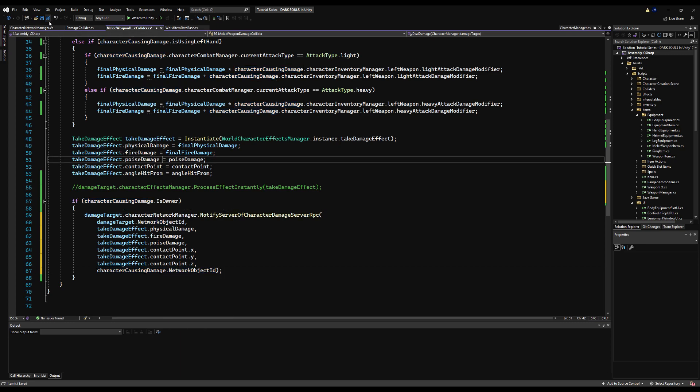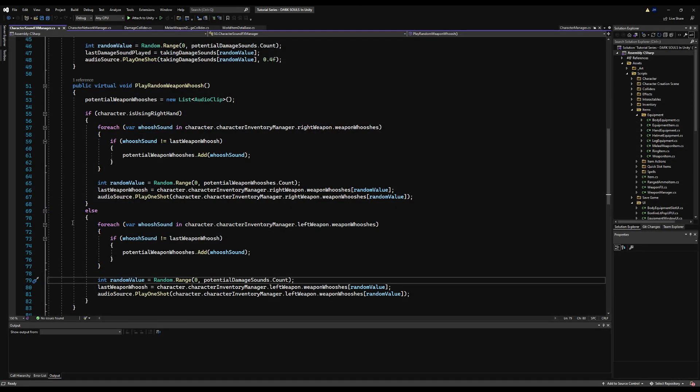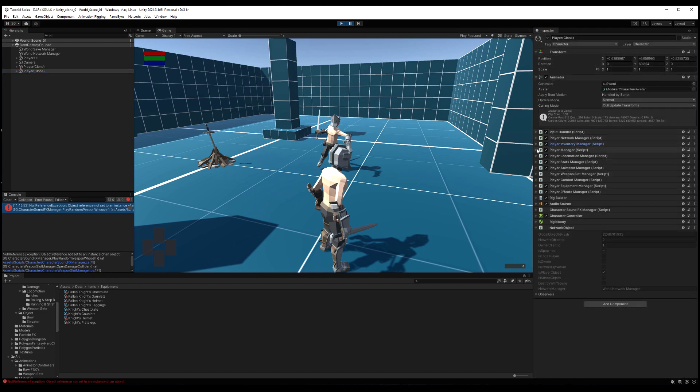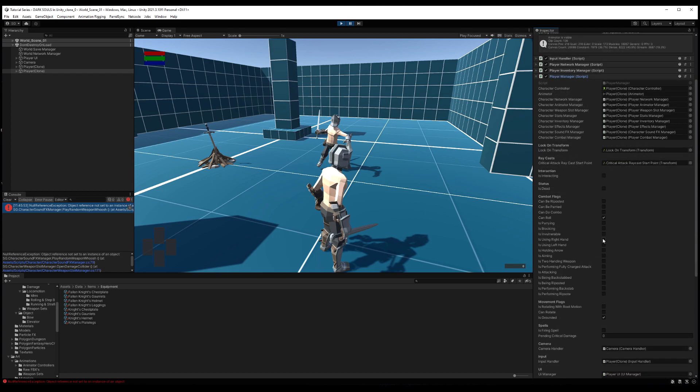Let's save and jump into the game to test. I have a sneaking suspicion we're going to have to sync two more variables. In-game as I swing the sword we get an error — it's a sound error. This is because we don't know if we're using the right or left hand since they're not network variables. On my end it says I'm using the right hand, but on the connected client's end under player manager it does not say he is using the right hand.